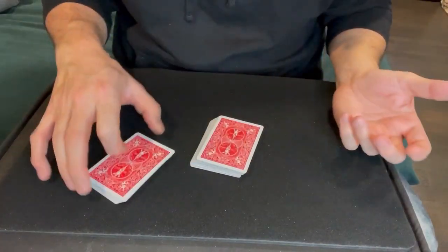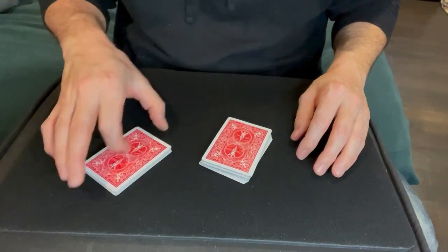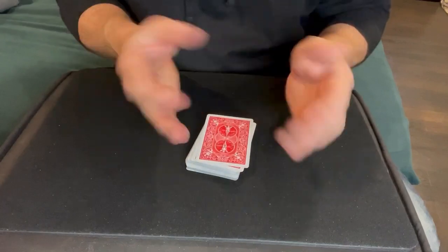When the spectator cuts the deck it doesn't matter — they can cut as many times as they want, because cutting doesn't change the order of the cards, it just changes the starting point. So if there was a black card on top and they cut to a red card, it would be red but still every other card.